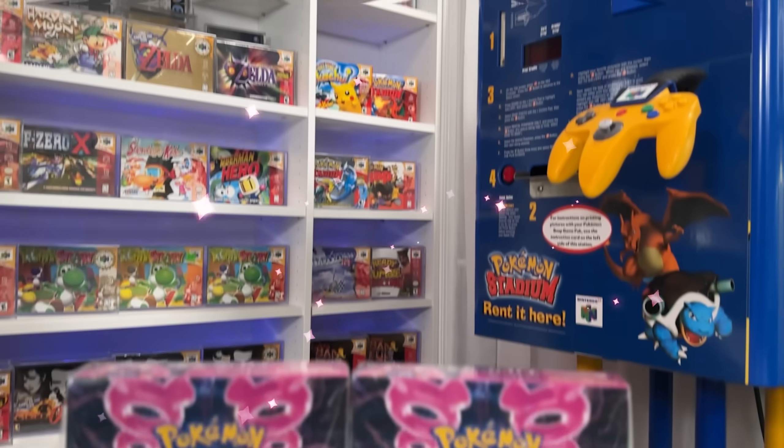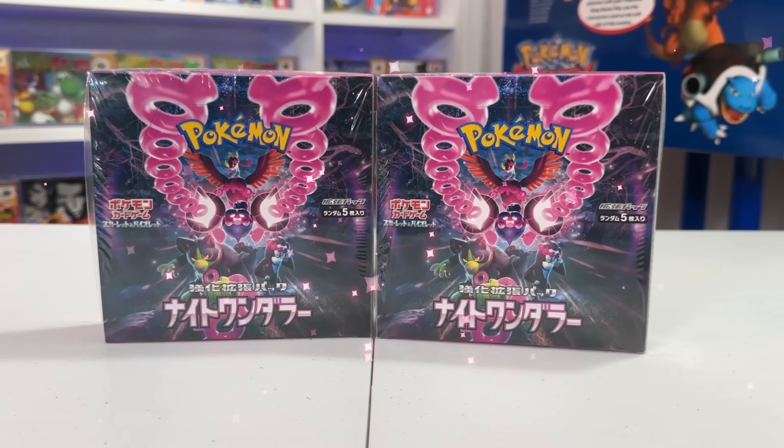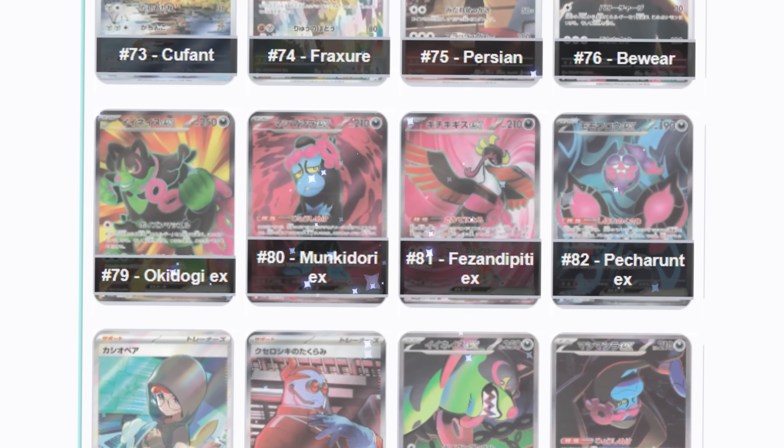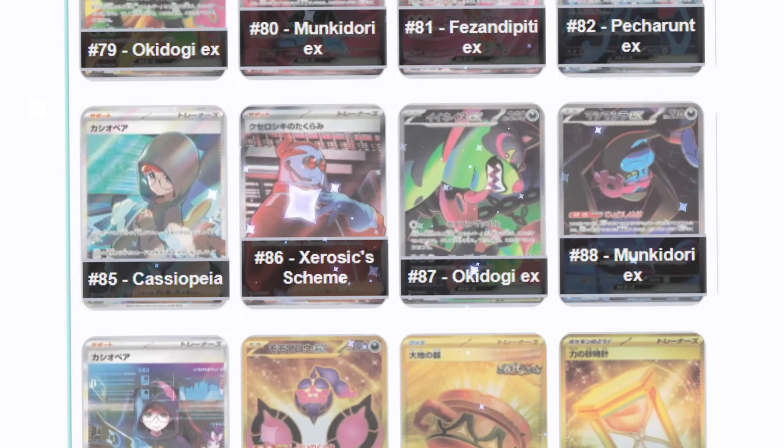This is Pokemon's newest set, Night Wanderer, and today I have two booster boxes that we're going to be opening up. The set contains some really cool illustration rares such as Houndoom, Dusknoir, and Persian. There's also a bunch of special illustration rares and gold cards, so we're going to be hunting for all kinds of different stuff.